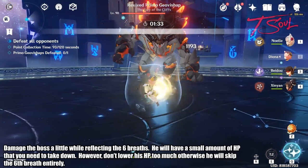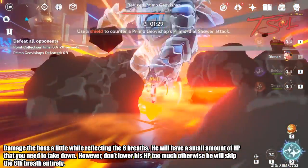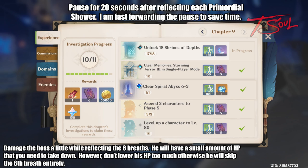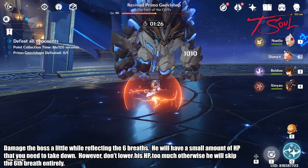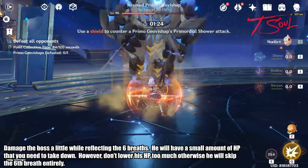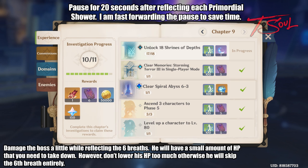When I'm not pausing, I will be attacking the boss to drain his health a little bit. Because after reflecting 6 times, the boss will still have a little bit of health left that you need to take down yourself. However, you do not want to over-damage the boss. If you bring his health too low, he will not do the last breath and you'll have a lot more health to take down instead.